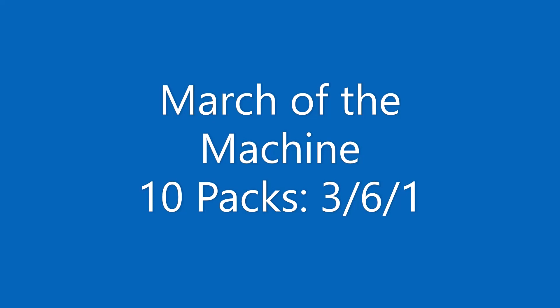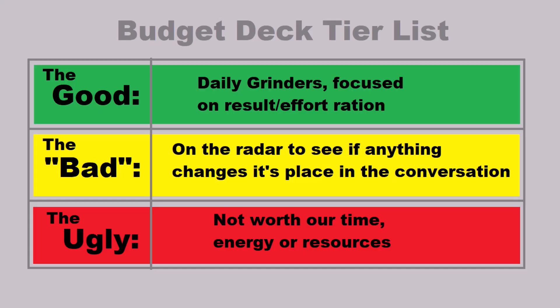Only three of those 10 packs got a good grade and only one got an ugly grade. In case you're not familiar with our Eastwood Evaluation System, we have three tiers. The Good — these are your daily grinder decks focused on giving you the best results for your effort. Tier two, the Bad — still possibly worth observation, kept on the radar in case anything changes in the meta. And tier three, the Ugly — decks that are just not worth our time, energy, or resources.